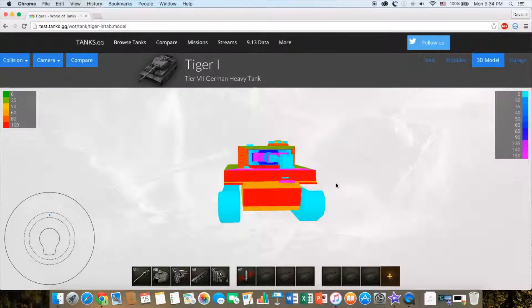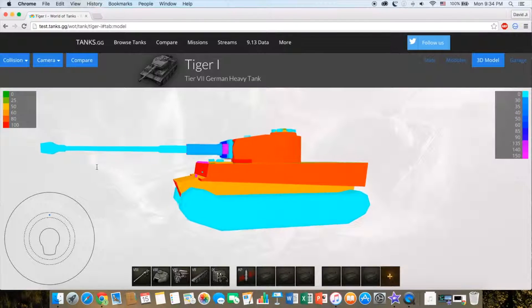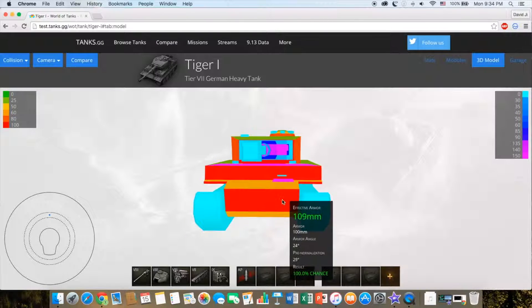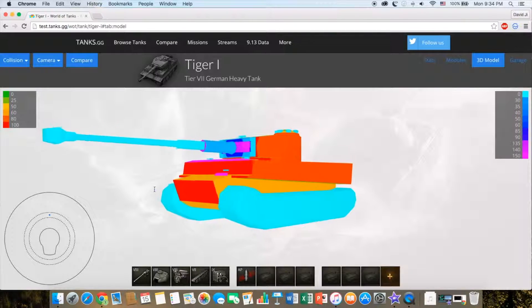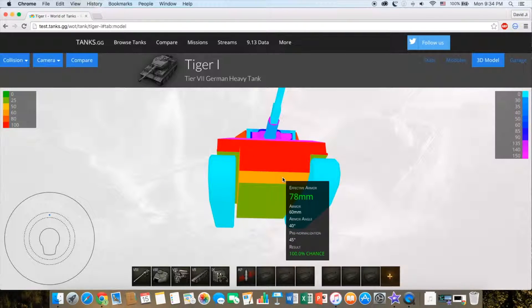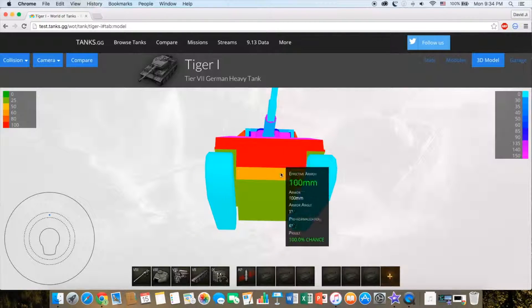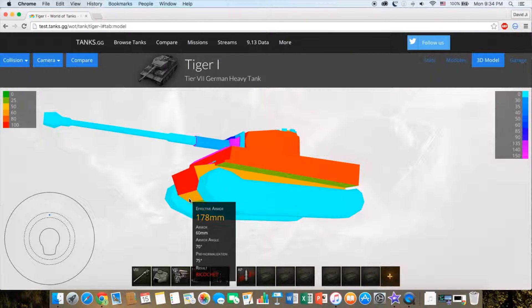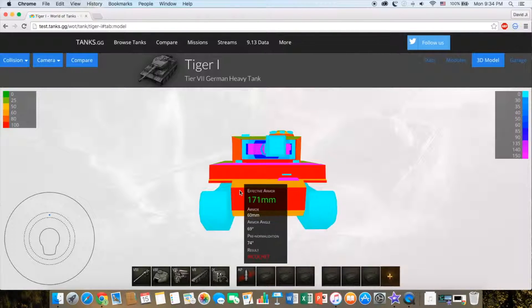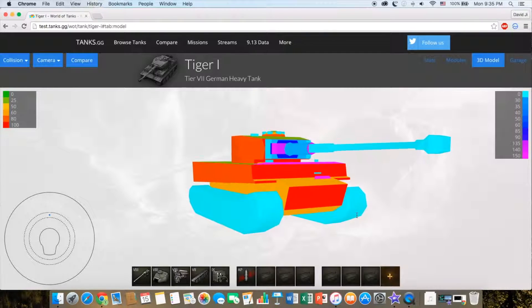Now let's take a further look at the armor. At the front you have 100 millimeters of armor at nearly a straight angle. Over here at the lower glacis it's also 100 millimeters at a slightly steeper angle. Down here you have 60 millimeters at a 45-degree angle — actually it's at an even steeper angle. So we've got a decent amount of armor here. If you hit over here it's definitely a ricochet; if you hit over here it's a pretty weak spot.